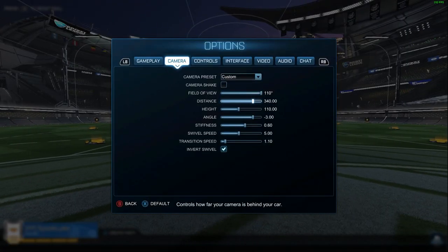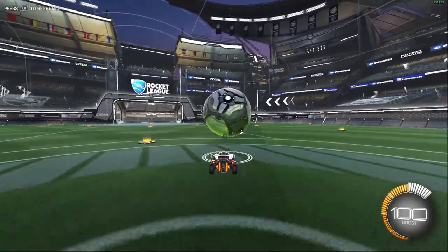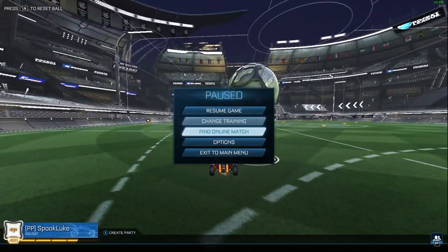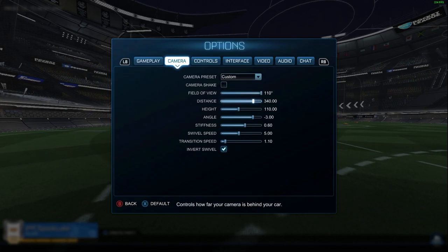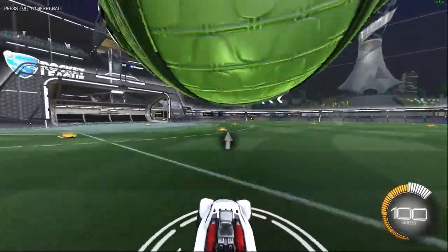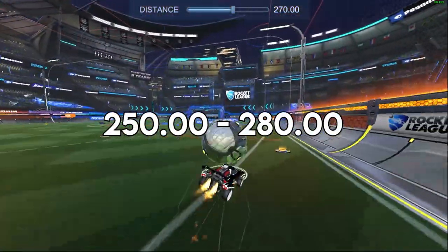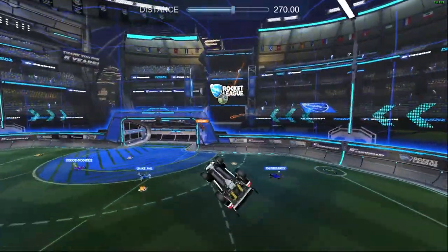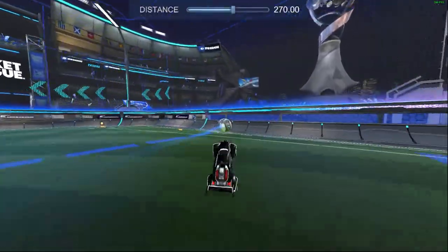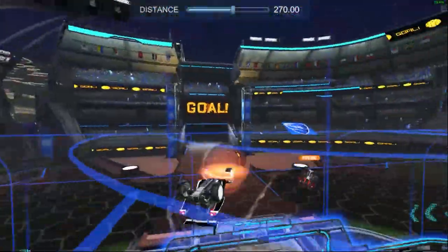Setting number two is camera distance. This setting controls how far away the camera is positioned from your car, so increasing the setting lengthens that distance. Now while it might seem like you'd want to max the setting out just like with FOV, that's actually not the case, because if you go too far you won't be able to hit the ball with any kind of accuracy. Most pros have decided anywhere between 250 to 280 is standard and solid to use, but a handful have gone as far as 300 or dropped it down to 240. I'd recommend starting somewhere in that middle range and then adjusting up or down only if you really feel like you need to.